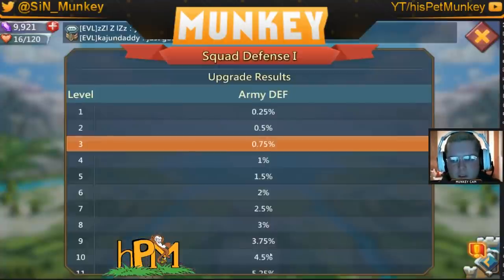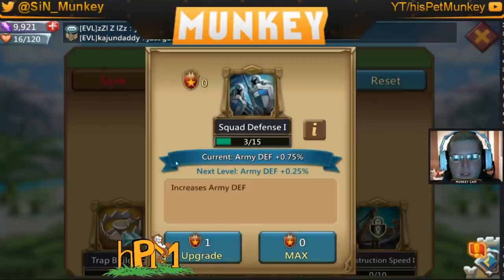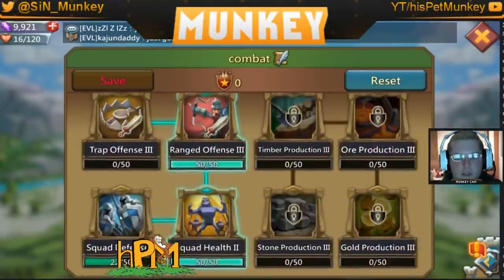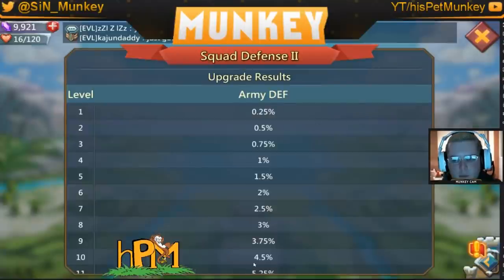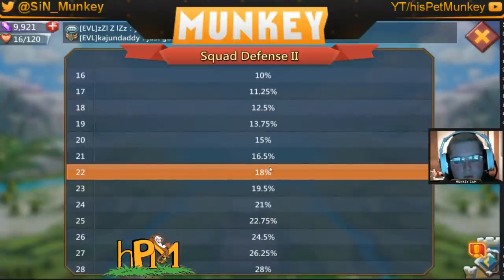If we put 12 points into the first defense that's 12.25%, which leaves 10 points for the other defense at 4.5% — so 12.25 and 4.5 is 16.75%. Or we can put all 22 points into defense number two and that gives us 18%. So you get a few percent extra for putting all 22 points into defense number two.